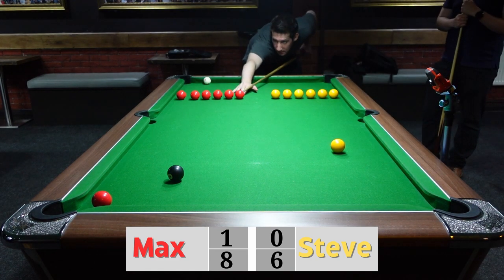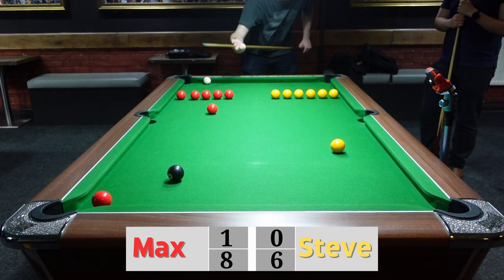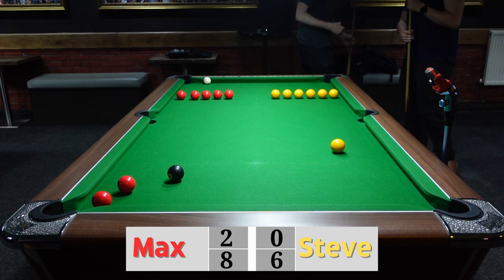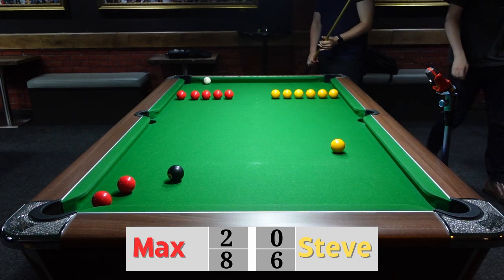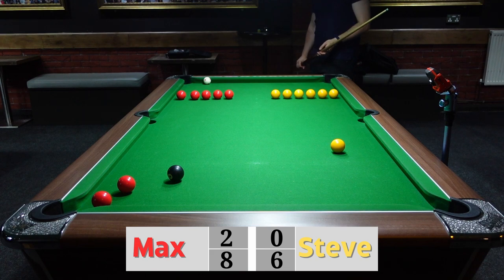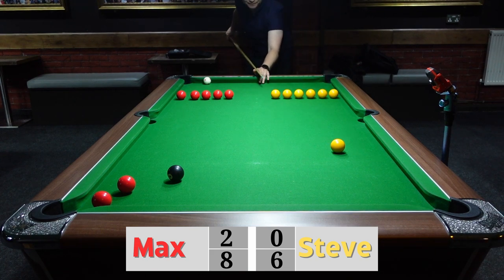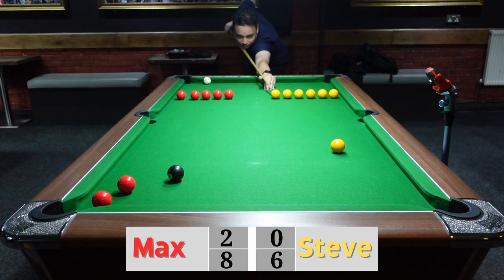I don't know if Steve's been going to the gym too much but he's putting a bit too much power on those shots. Those biceps are popping — he wore short sleeves for a reason. It's an intimidation tactic.